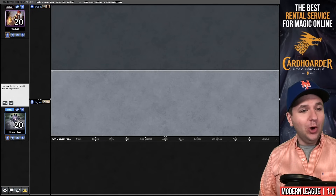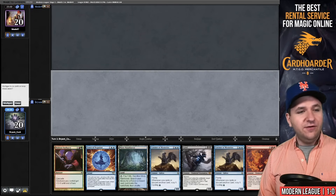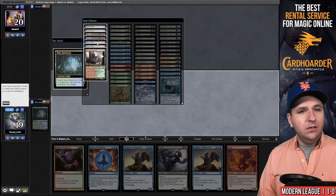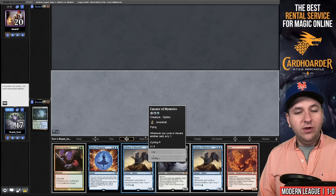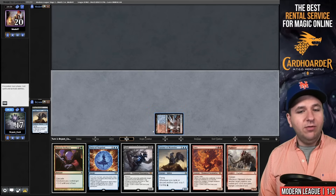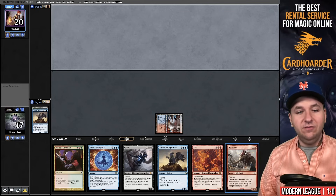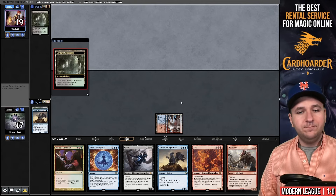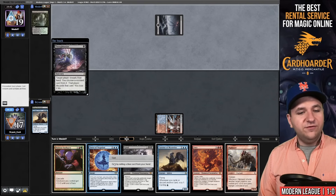Here we go — on the play for the second match. This hand is terrific, we will keep. Turn one Misty Rainforest, we'll fetch Steam Vents. I'm usually not a super big fan of cycling in my main phase, but here we have the Grief. If I could draw a black card I don't care about, we could be rewarded. Instead I draw essentially our second land drop. Converting Catacombs — it's also a red card that pitches to the Fury. I'm going to force this and would like my Violent Outburst.